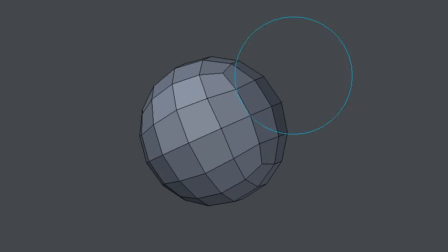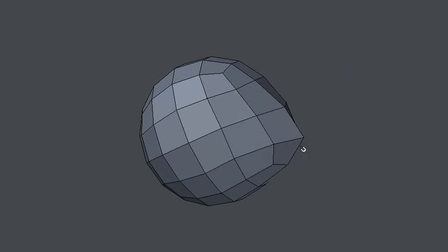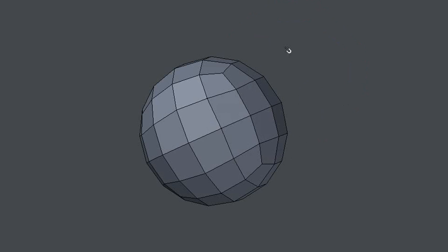This is a feature request. So this is the dragnet tool and it works just fine. The thing is, if you do this fast, sometimes you will miss it. Could we make this tool work on polygons as well, please? Because right now nothing will happen if you work really fast with this tool.